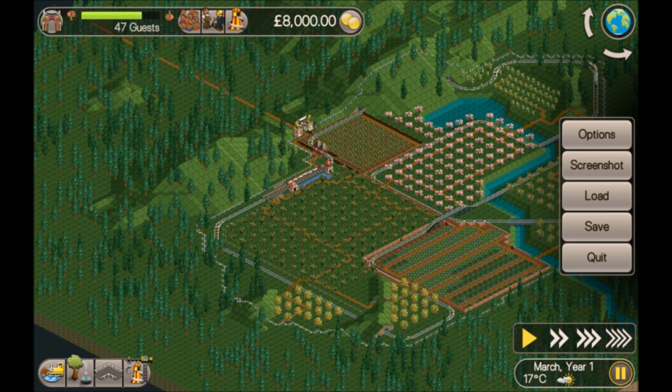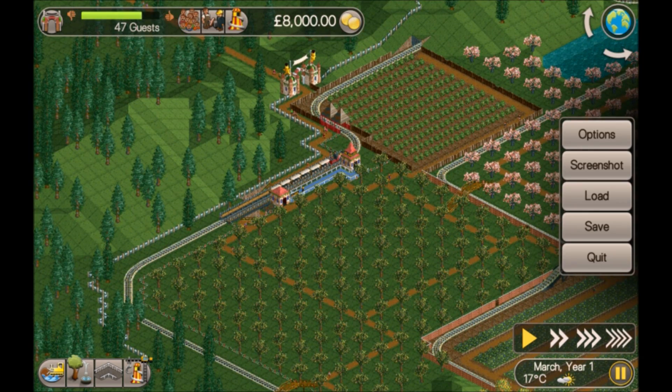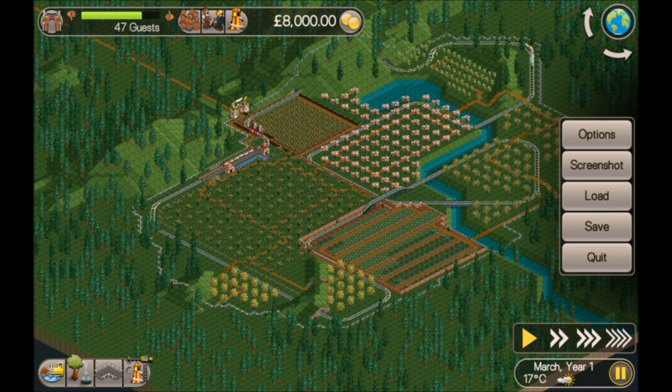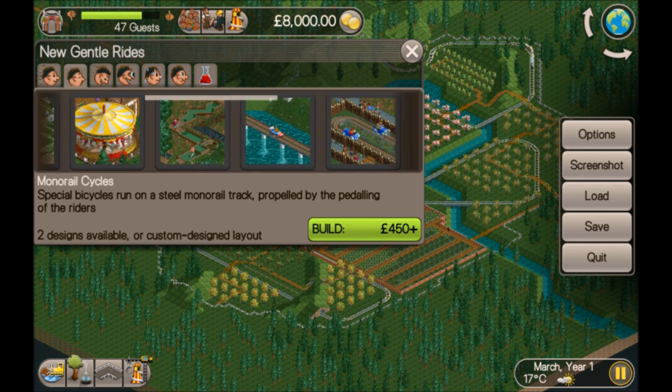The £40 price — they might not pay it straight away, although with this royal railway in the park they might. But if they don't pay it straight away, they will as soon as we put down a couple of rides. We've got some transport rides so we won't need any more.